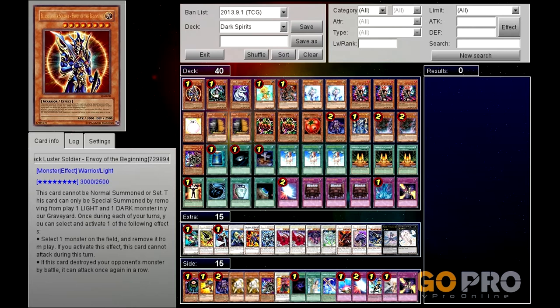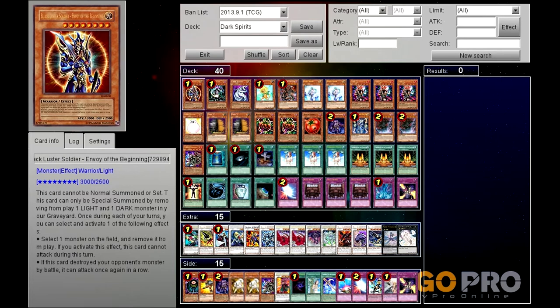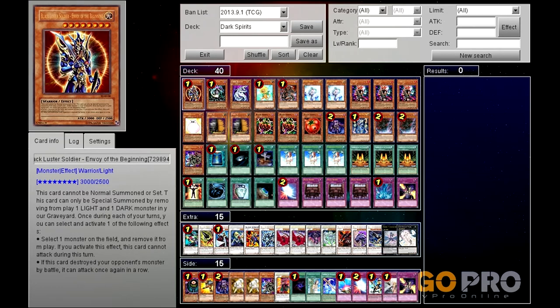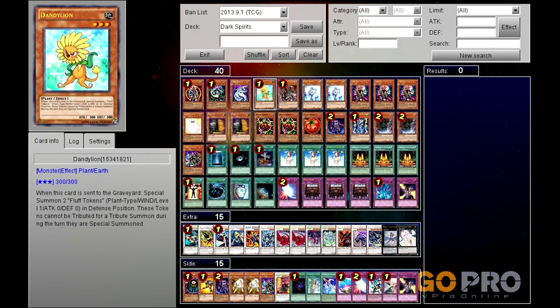Starting off, because there's lights and darks you have to have Blackluster Soldier Envoy of the Beginning - no questions asked. Chaos Sorcerer as well, because you can be going through your deck quite quickly. Don't worry too much that there's only five other light monsters here - I'm not even counting BLS. If your opponent is constantly negating things or getting rid of your light monsters, feel free to side out Chaos Sorcerer. One Cyber Dragon mainly for the special summon, 2100 attack is decent. A Dandelion primarily for the tokens for tributes of Hina Kagasuchi and Yamata Dragon.